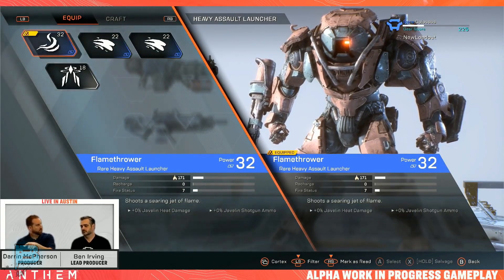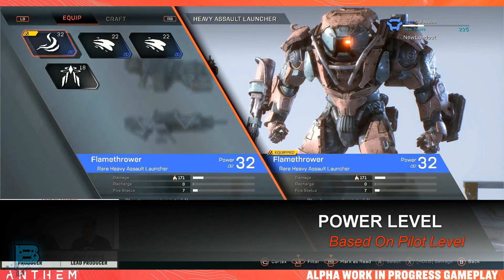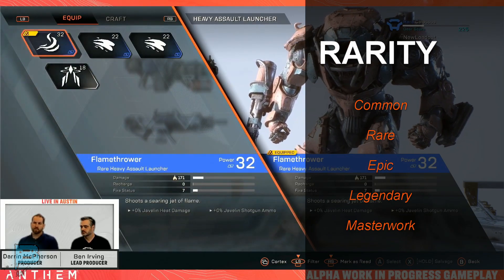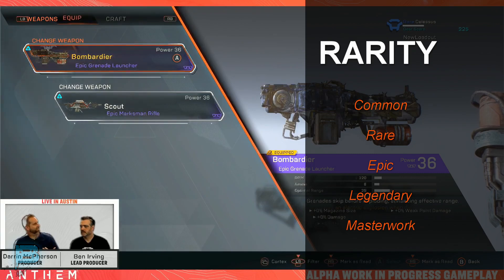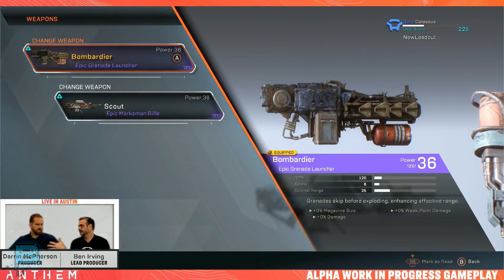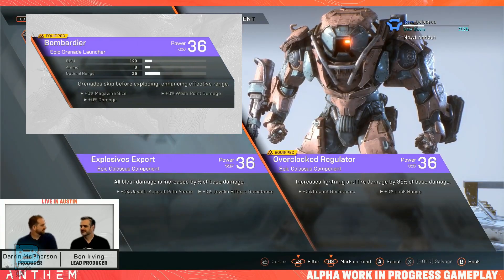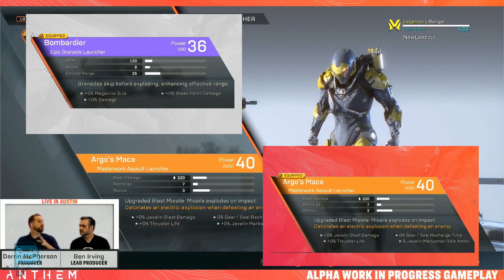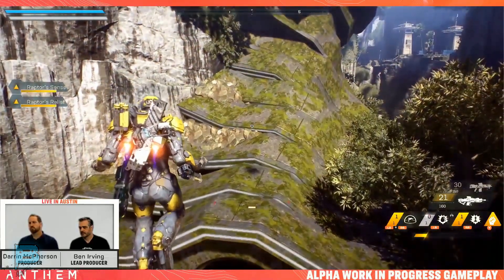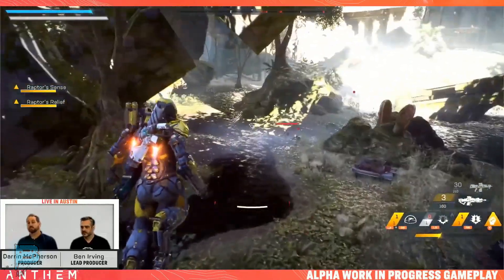Power level actually increases with your pilot and their experience as you play story missions. The rarity is going to scale on your gear, weapons, and components from common to rare, epic, legendary, and then masterwork. Each of your items — whether a weapon, component, or otherwise — will have what's called an inscription. At lower levels like common or rare/epic you may only have one or two inscriptions, but legendary and masterworks have up to four inscriptions. There are supposed to be over a hundred different inscriptions.